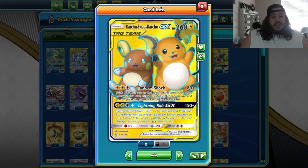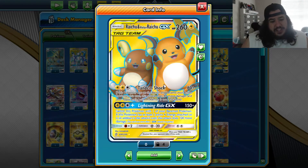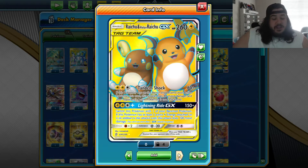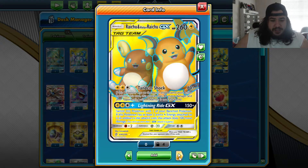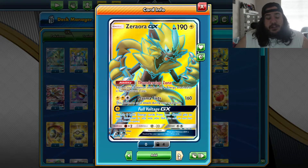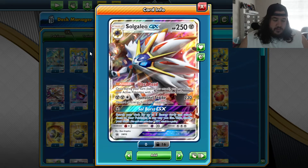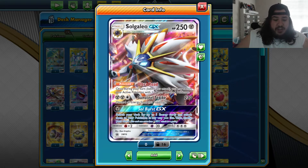Raichu & Alolan Raichu-GX — Tandem Shot can be very strong, doing 160 and paralyzing. Lightning Ride GX requires five energies to do an extra 100 damage and switch the opponent's active, which is cool. Zeraora-GX is there for that free retreat because you're playing special energies that count as any type. Solgaleo-GX for Soul Burst gives you the option of either Soul Bursting or using ADP — those are probably the two real GX attacks you want to use — and you can search your deck for five energy cards and attach them however you like.